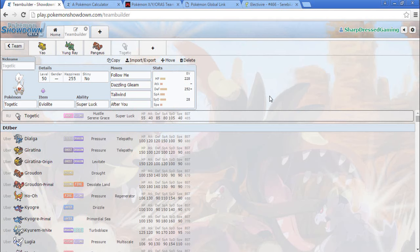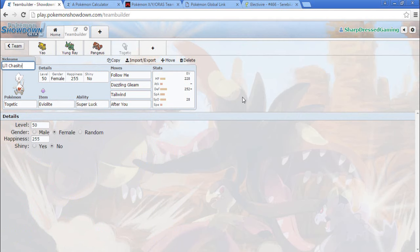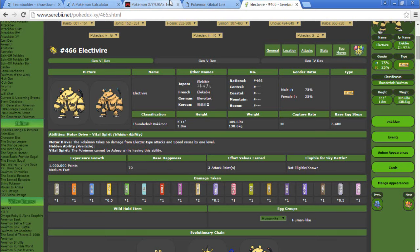Let's go female and name it Lil Chastity, since Chastity is our Togekiss — it's also our Ferrothorn's name. Ferrothorn and Togekiss apparently share the same name. But that's what we're going to go with.